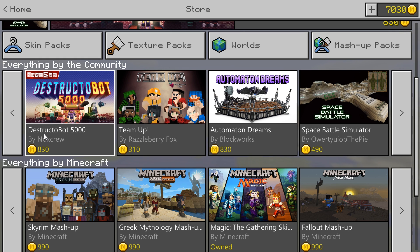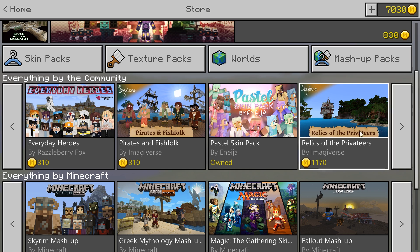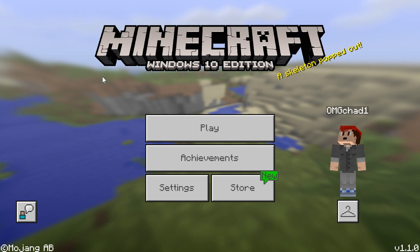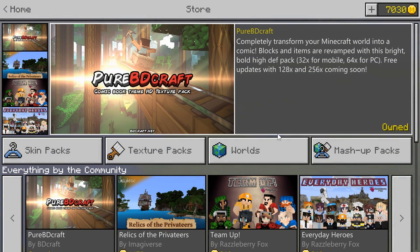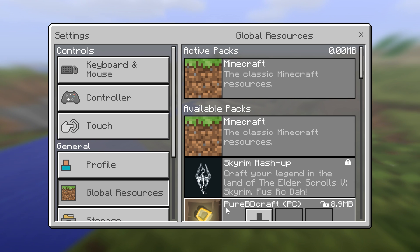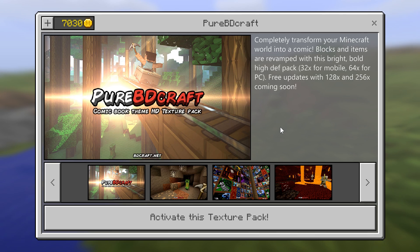Also a really cool thing about adding these community things into the store is that a portion of the proceeds goes to the creator. So you are supporting creators by buying things inside of the store, which is really, really neat. I've already bought the Pure BD Craft texture pack and I'm going to activate it — I really, really like it.